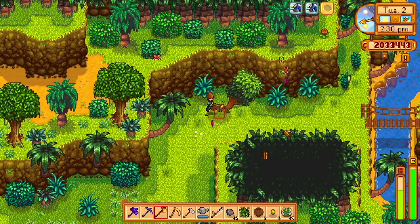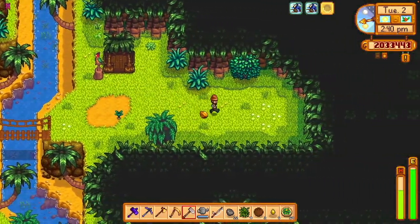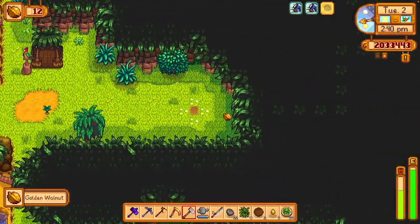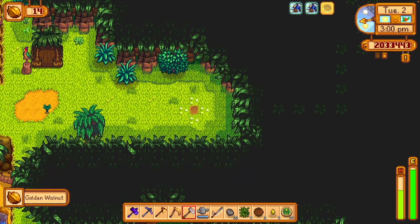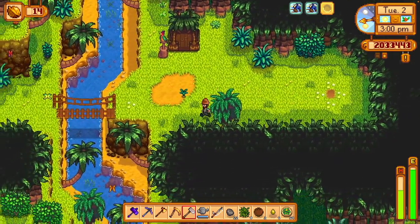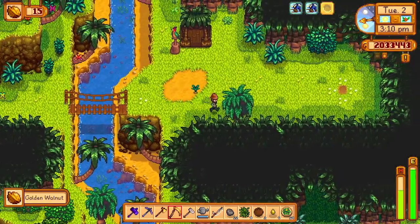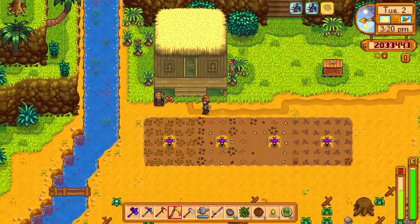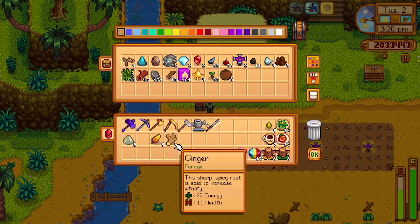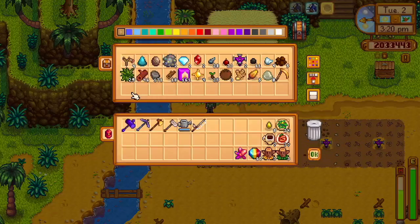Our next major goal with walnuts is to unlock the Professor Snail area, where you basically pan for fossils and stuff too. I think that costs 20 walnuts. Once we open that up, we'll rescue Professor Snail, turn in fossils, and do the fossil grind. Slowly but surely we're working toward that hundred — it's going to take a little while, probably at least a week.